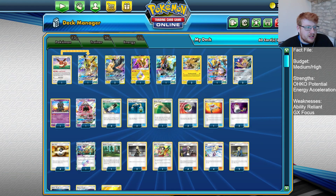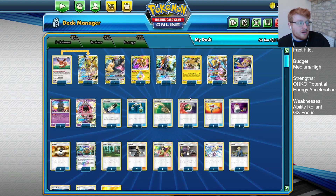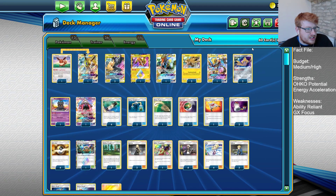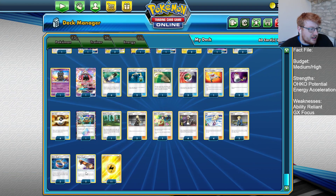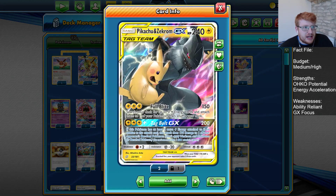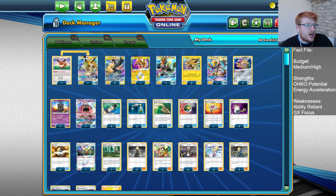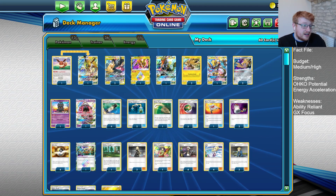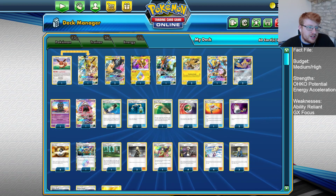We have a Rescue Stretcher, which can help us recover Zero Aura — a really important one-off in the deck — and recycle Jolteon when needed. We're going to have the regular switching cards to support the Jirachi engine: one Escape Rope to get around opposing Jolteons, a couple Switch, and a couple Escape Boards. Then we have two Energy Switch to synergize with Dance of the Ancients and power up PikaRom out of nowhere. Energy Switch can also act as a pseudo-switch card — attach to Jirachi with Zero Aura in play and then retreat into a new active.